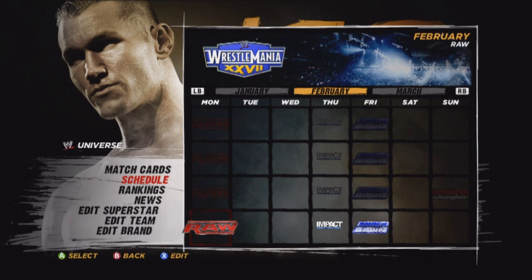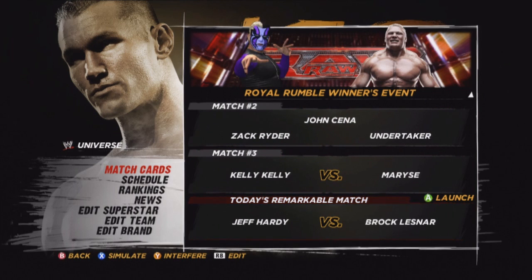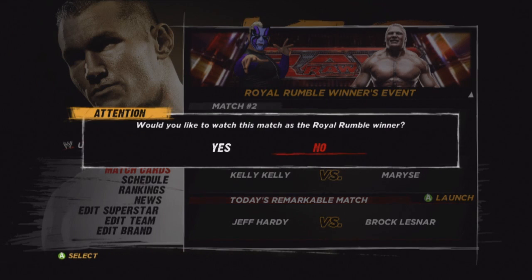Hey guys, this video will show you how to get the My Target at Wrestlemania Is achievement. It's really simple — all you want to do is head to the RAW that follows Elimination Chamber, check the fourth match which will be Champion vs Champion, press A and choose to participate as the Royal Rumble winner.